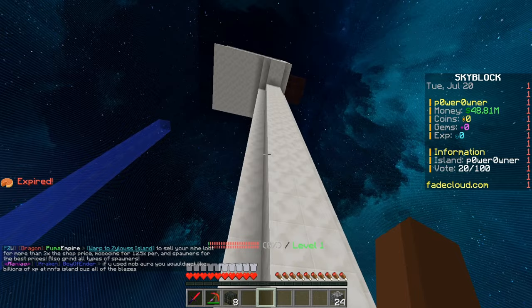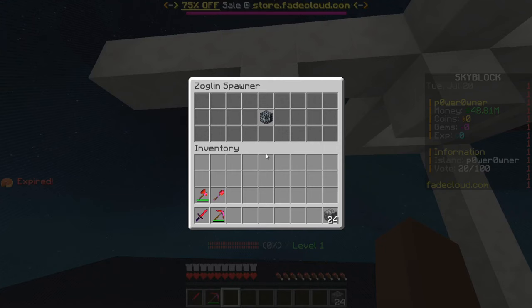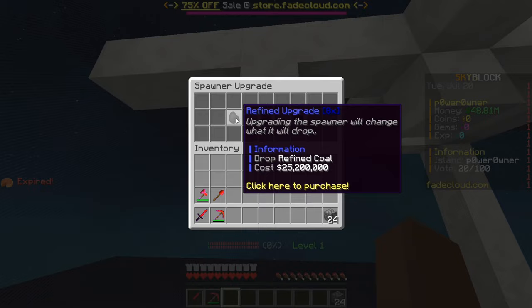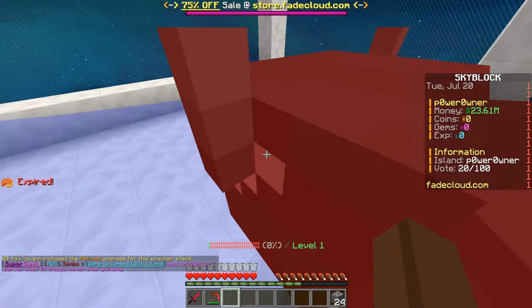Let's go back to the top and I'll show you guys the grinder — as you guys can see we have simple water flow and that's it. So let's place down these spawners and they have already stacked, and we can also go ahead and right click on the spawners and as you guys can see, yeah, there are upgrades. So we can actually go ahead and make it even better, which is pretty exciting. The forbidden upgrade costs 201 million coins which I cannot afford, but we're gonna go ahead and do the refund upgrade which is gonna cost us 25.2 million, and there it is.